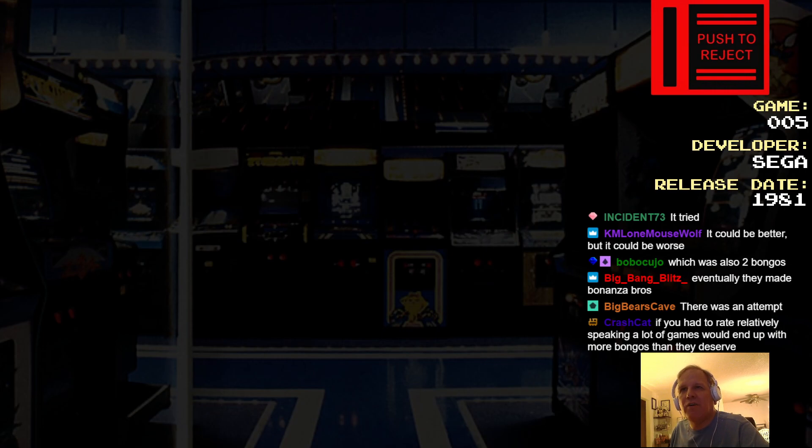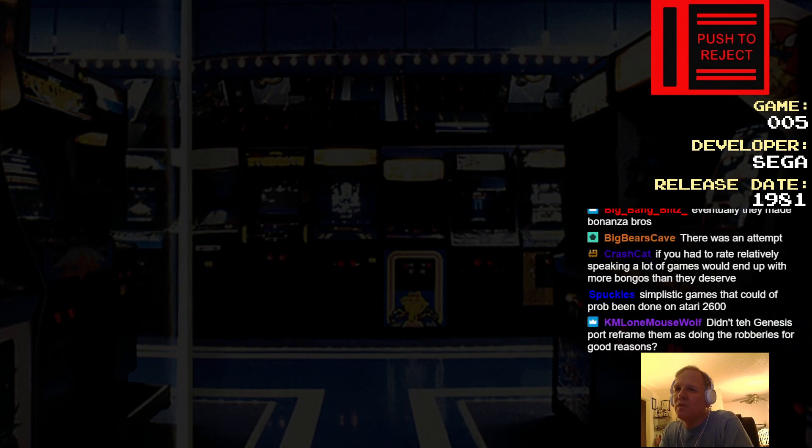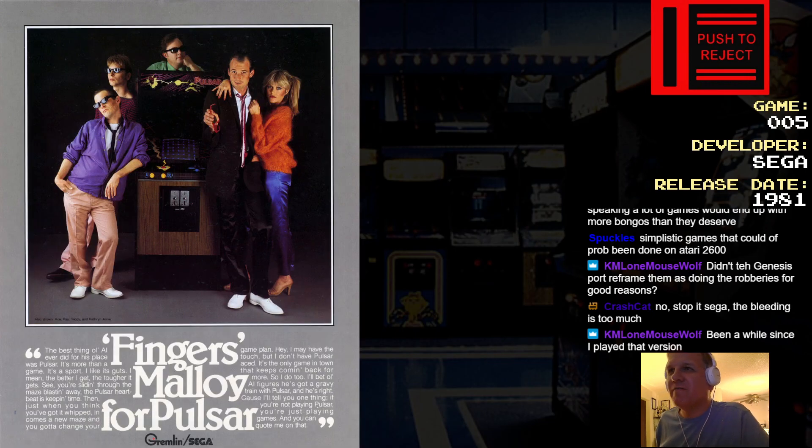What else did Sega put out in 1981? They put out this game, which I think is... I hope it's different hardware. It was probably the same hardware. It's a game called... I fucking hate this ad. I fucking hate this flyer. Game called Pulsar.